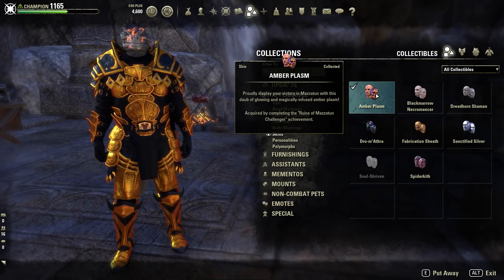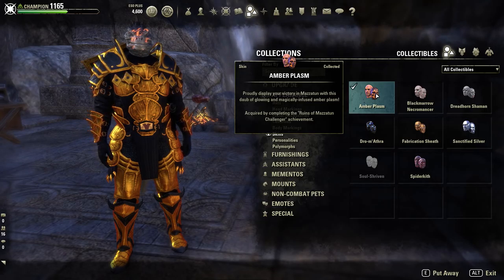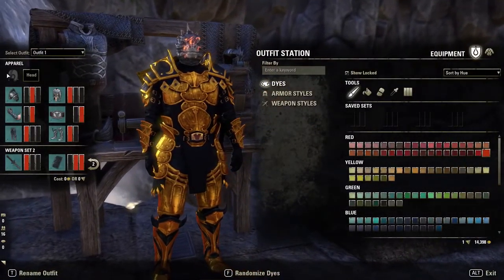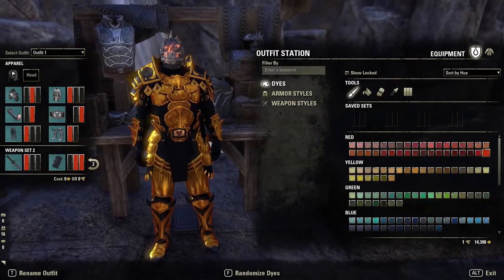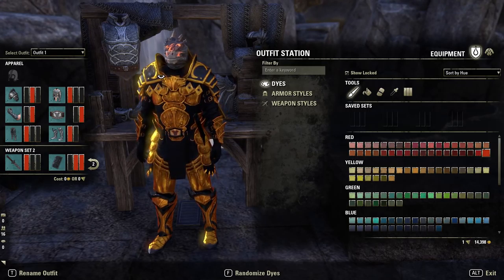Before I go on to the outfit, I'll quickly show you what skin I selected just in case you want extra sexiness — that's the Amber Plasma skin, and that is for completing the Ruins of Mazaton Challenger, which I think is hard mode speed run, node F, and one other achievement as well. Should you wish to have that, that's another way you could do it — otherwise you could still run this costume and just adjust the dyes as you like.